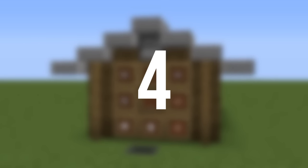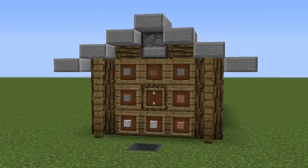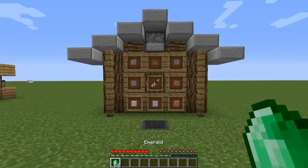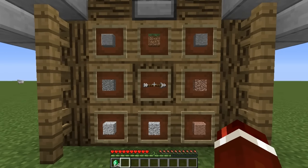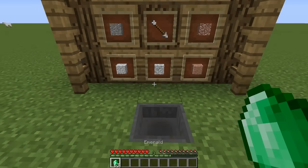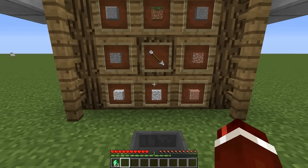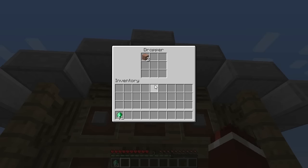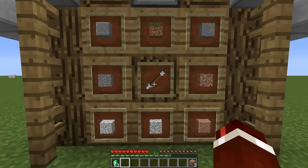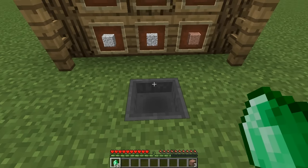Coming in at number four we've got a shop-like contraption: the vending machine. This is a great contraption to build on a server — the player gets to choose what they want to purchase and you get the money in return, so it's a win-win. How it works is you use the arrow in the middle to point to the item you'd like, then place emeralds into the hopper below and the items will be placed into the dropper above.